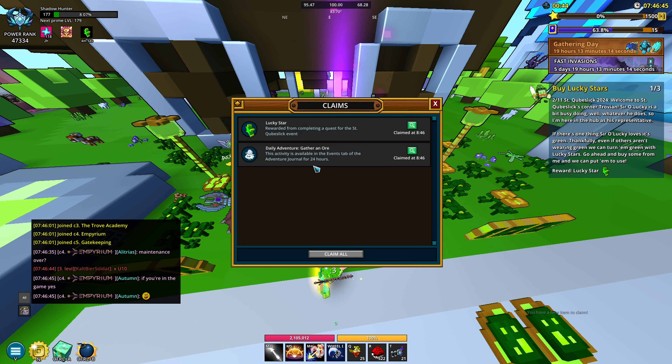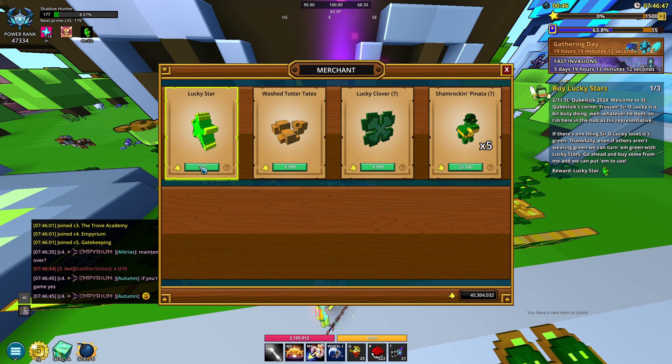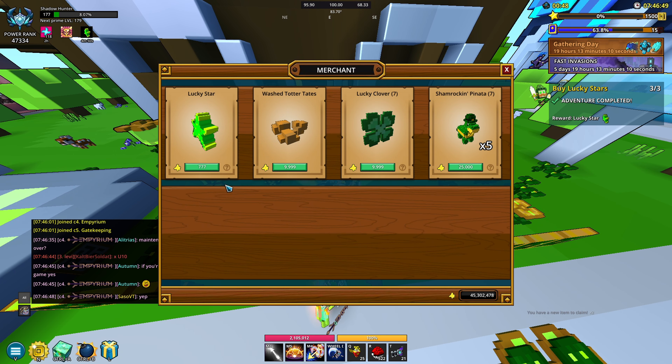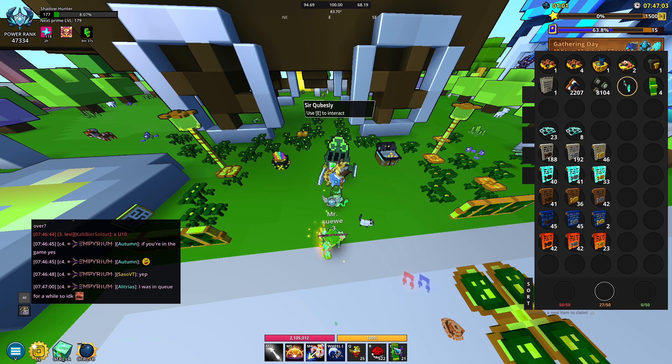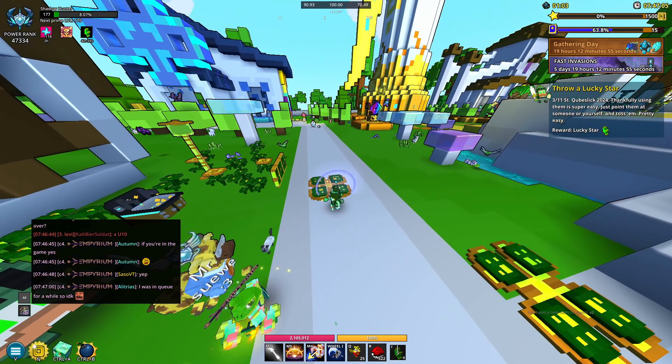Next we have to buy some lucky stars, but luckily in our claims we get one, so we just have to buy two. It's just 777 — if you know, you know that meme. Now we just drag it into our hotbar and throw it. Easy enough.